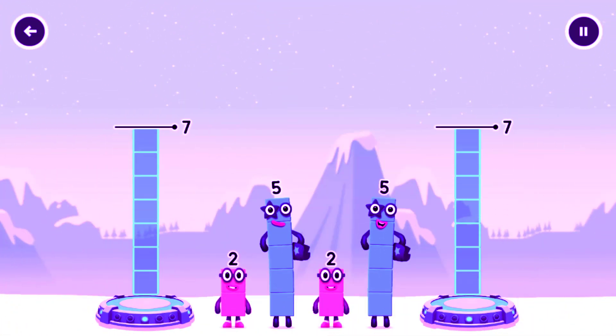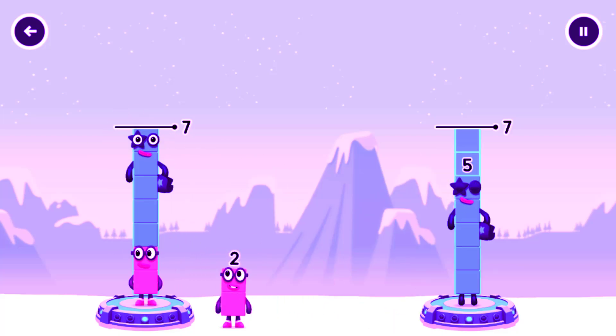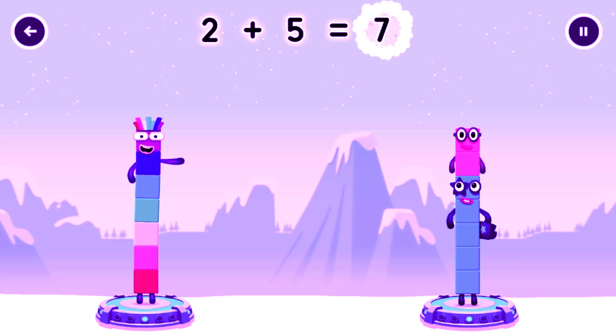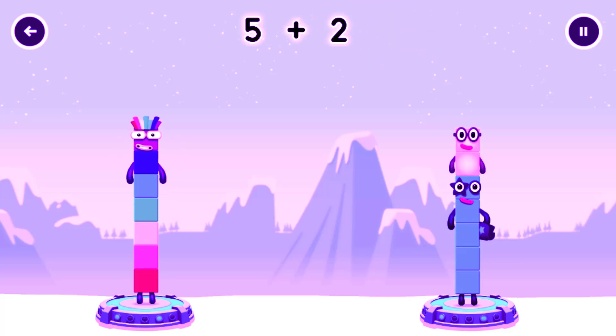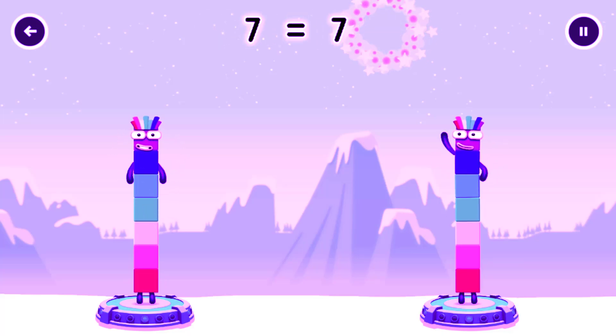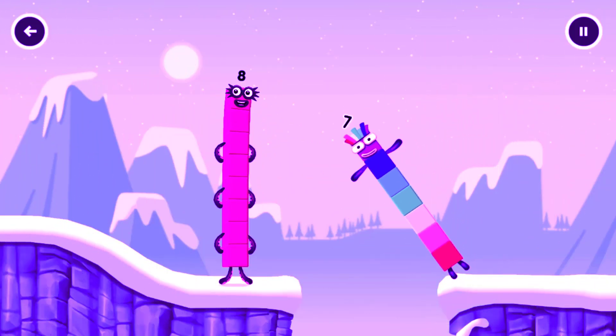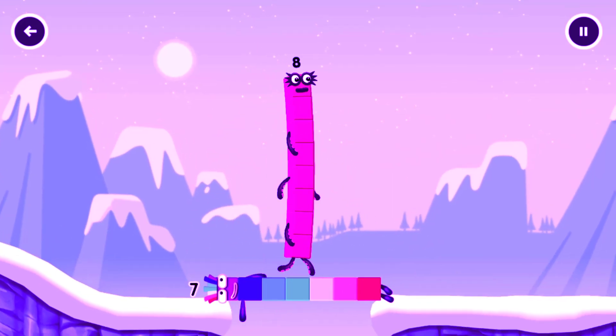Share the number blocks evenly to make two groups of seven. Two. Five. Five. Correct. Two plus five equals seven. Five plus two equals seven. Seven equals seven. I am seven.